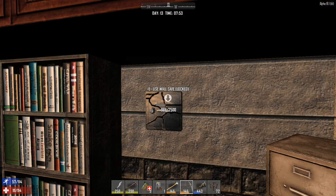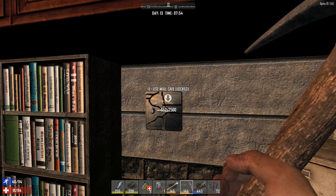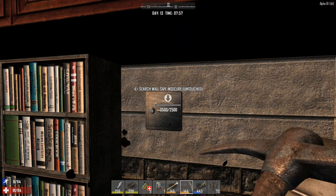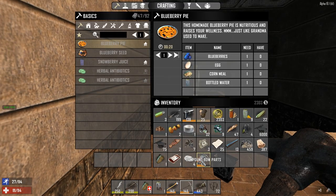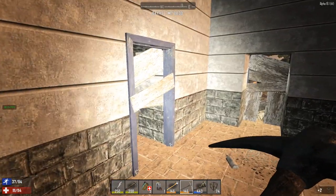I'm not going to worry about stuff respawning - there are so many buildings it's just not really a worry for me. These electronic components are important. Let's break into this wall safe. I think next time I build it's not going to be in a town - there's just too much going on in the towns, I should know better. Some people are sending me - man, look at that lag. That's stuttering. Ooh, compound bow parts!